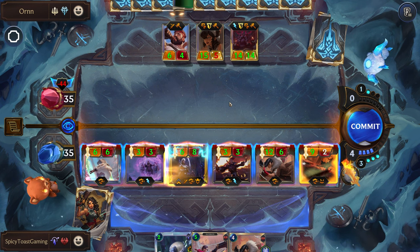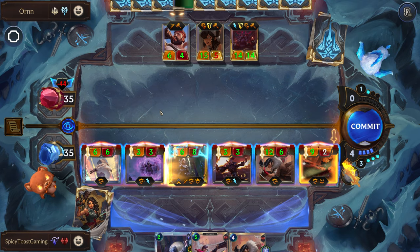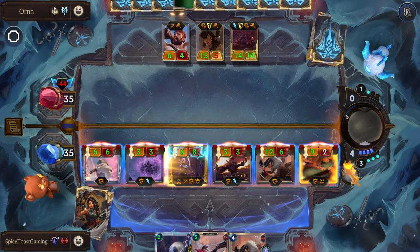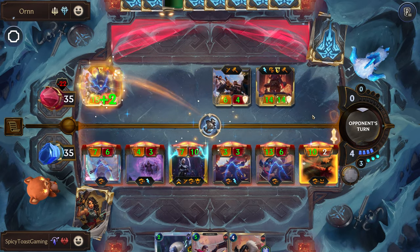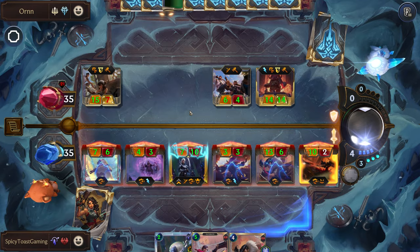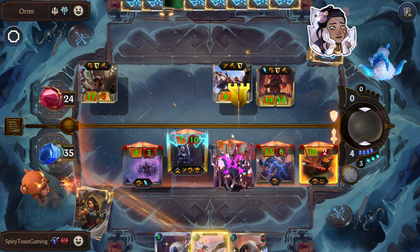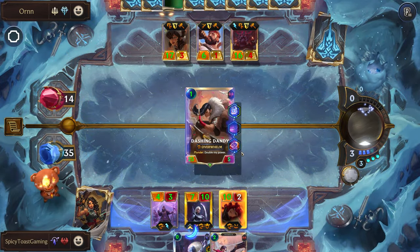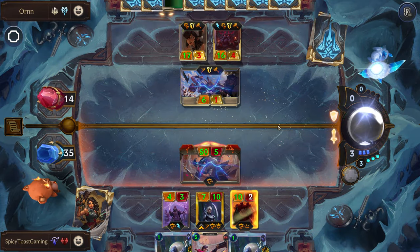So we're gonna try to put down as much damage as we can. If we had room we would go for the priestess, but we don't have the room for both copies. Granted, them having I Am Inevitable is not the best, but this is gonna be a pretty big hit. GG.